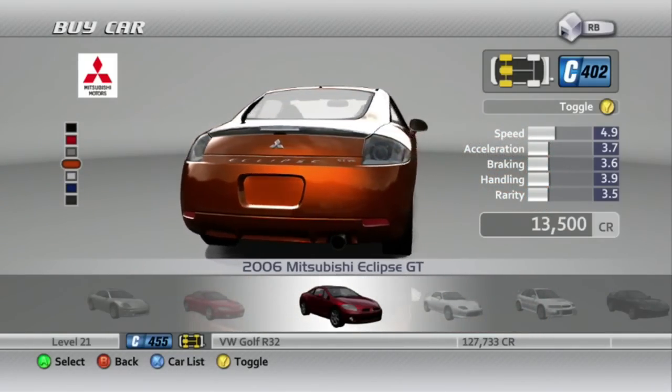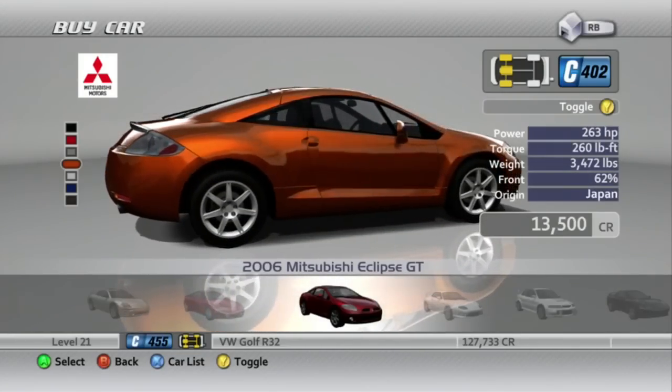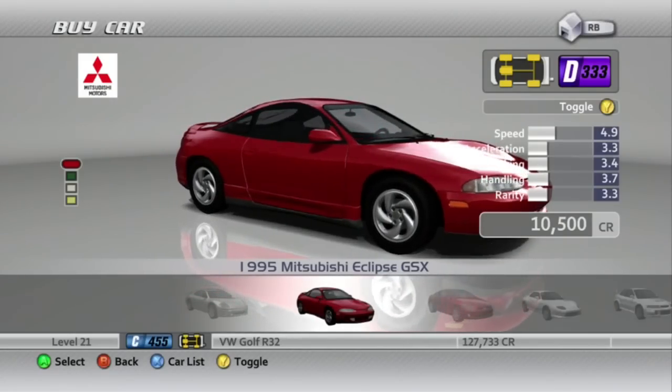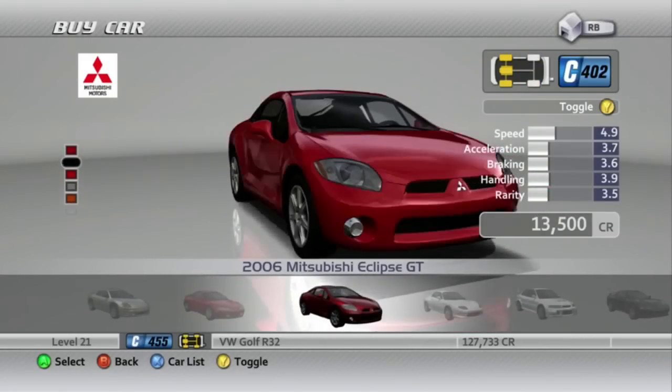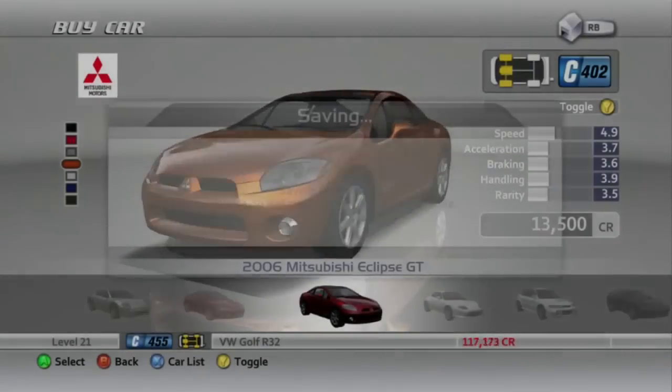Man, this thing looks weird. Like, the more I look at this, the more I don't like it. Especially compared to the previous gen Eclipse - it's kind of not nearly as good. Let's just get this. Get it in orange, because orange looks pretty cool on it.